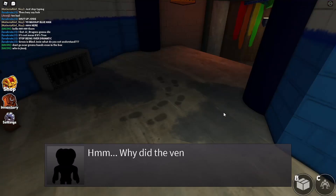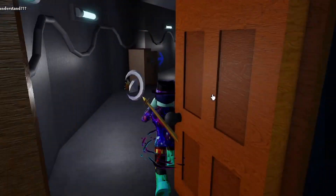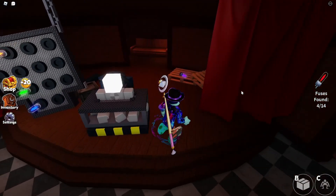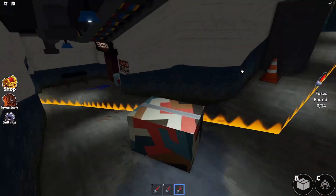Night 3. Orange and Purple are now in the game. Now you have to find 14 lights. Same as the other nights, find them and put them into the theater. Always look to make sure Purple isn't in a vent — there are a lot of them.